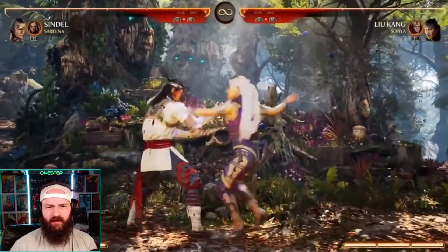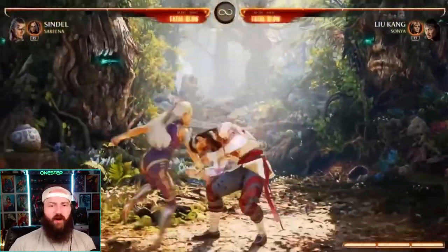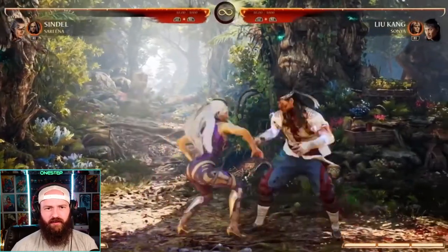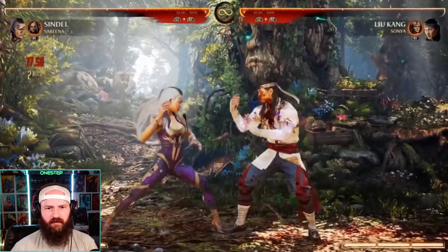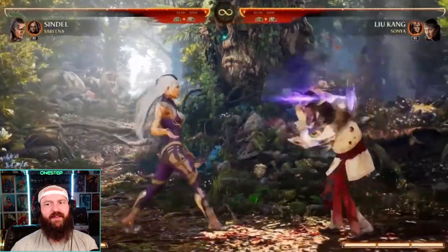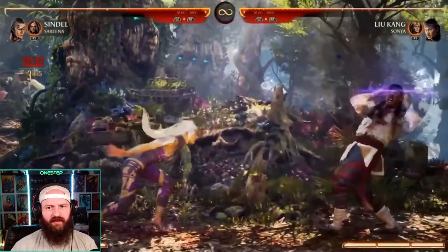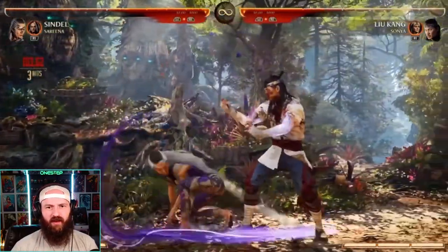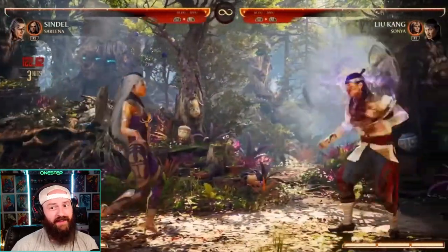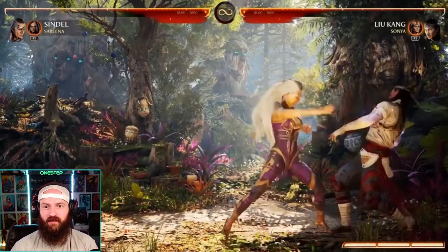Another normal is a low overhead combo into it — oh my gosh. Let's go over the special moves, starting with the classic: the scream. The iconic, quintessential Sindel move — love that. One of her best combo starters. It stuns them, they can't hear anything for a while, and she gets a free hit. Even without meter burn, if you catch them not blocking, it's great to hit confirm.